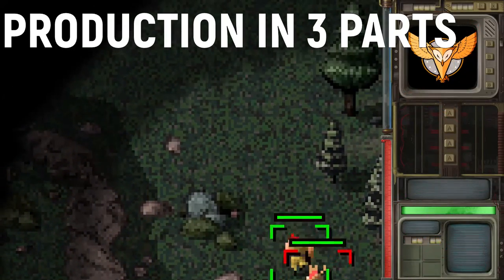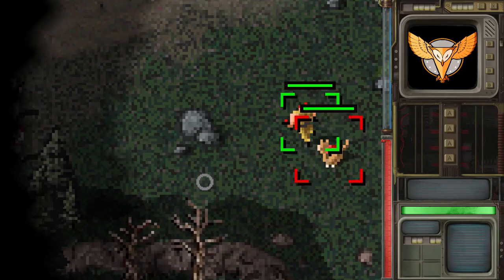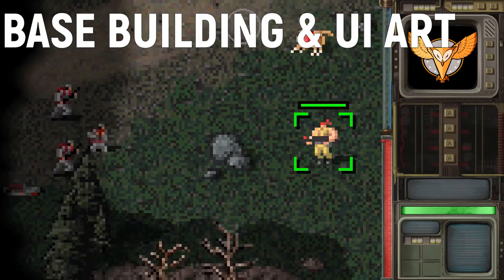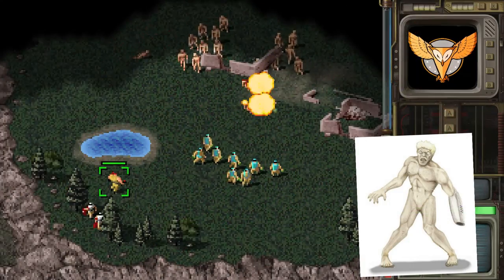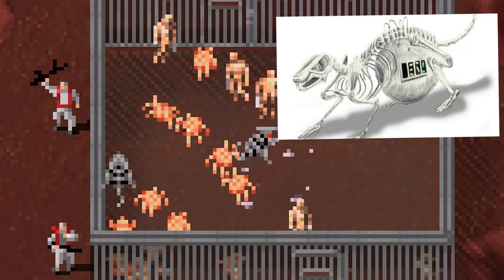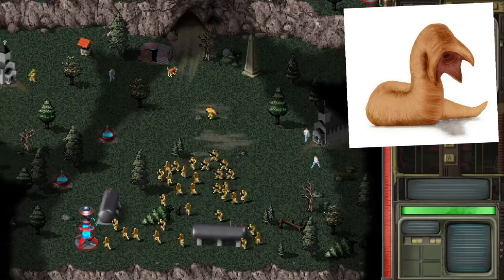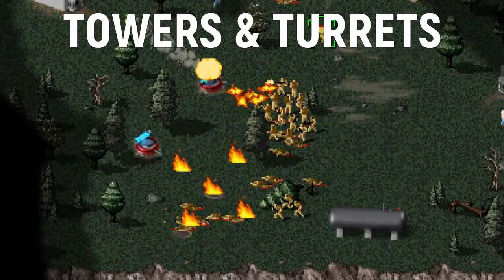The production of Dying Breed was divided into three sections, and the only remaining part to be developed is base building and user interface art. This is why I can show you soldiers, the commando, zombies, engineers, spies, explosive rats, walking brains, sandworms, different vehicles, turrets, and Tesla towers which wirelessly supply energy to nearby buildings.